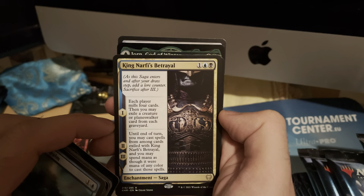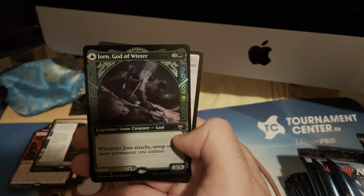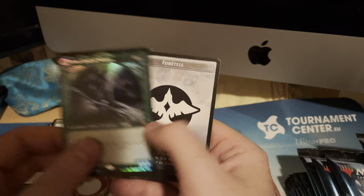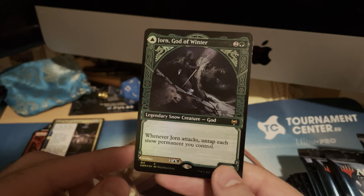And this is another saga: King Narfi's Betrayal — mill four cards, you may cast a spell from among those milled cards, and then you may exile a creature card from a graveyard. That's pretty nice. But we got something here — Jorn, God of Winter, alternate art foil! Whenever Jorn attacks, untap each snow permanent you control. That is insane.